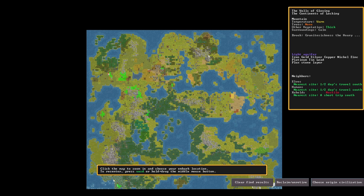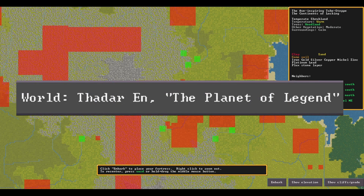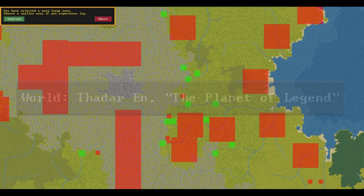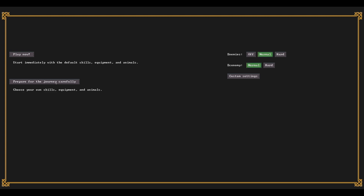Hey, it's Ceph, and welcome to Dwarf Fortress. Or more specifically, Thadar Inn, the planet of legend, as it is in this game. This is my fourth Dwarf Fortress, as the first three went absolutely horribly wrong. But the good thing is, I've learned a lot. However, I didn't really learn a lot.